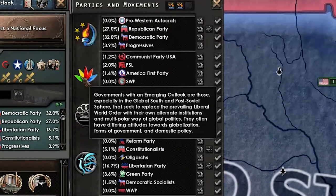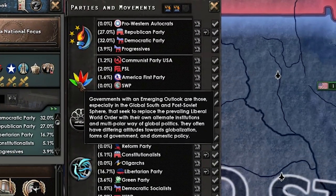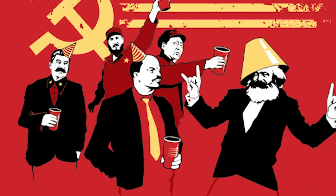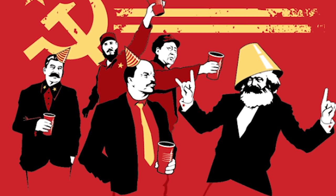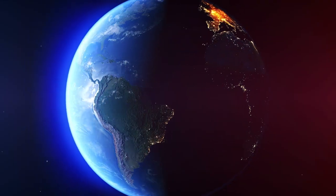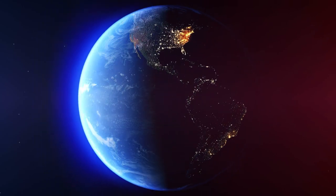Emerging outlook governments vary in terms of their actual ideology, but agree that the current global order is unacceptable through unfair structures. China is a major influencer of this movement, but typically it's more built around supporting a wider range of medium powers. Ideologically, they're often leftist, socialist, or even autocratic. These two major groups are best thought of in terms of East vs. West, or NATO vs. BRICS, to dramatically simplify things.